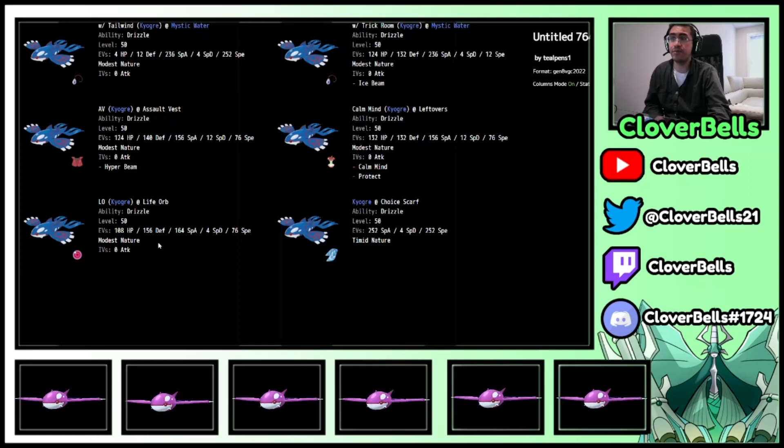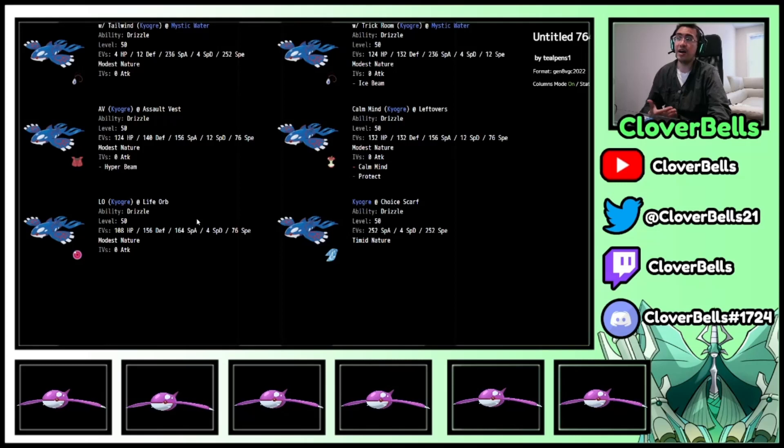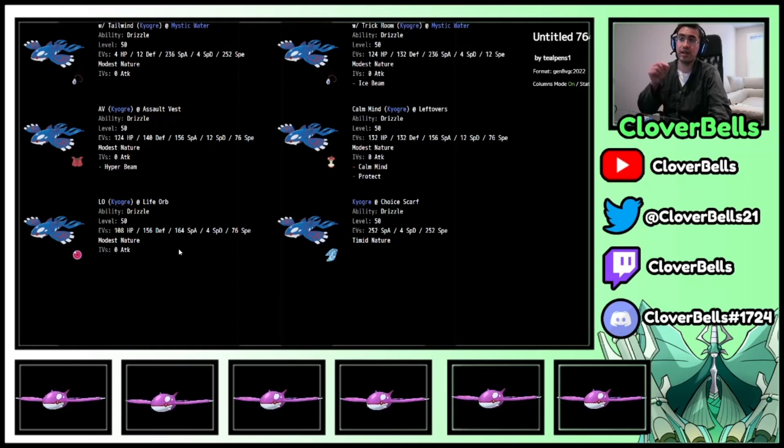The same idea goes for Calm Mind and Life Orb Ogre — similar speed tier, just the item difference changes the spread slightly. With Assault Vest I want that even number in Special Defense, and the rest goes into HP and Defense bulk. Leftovers is the same idea but I invest to reach 192 HP for the leftovers threshold. Life Orb Ogre: go to a good HP number ending in 9, then dump the rest into Defensive Bulk. Scarf Ogre is the only one that goes 252/252.